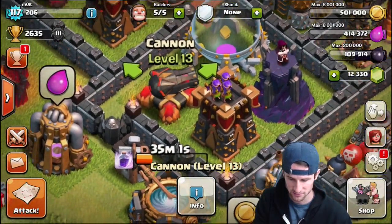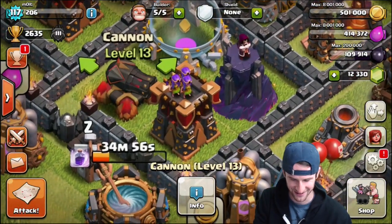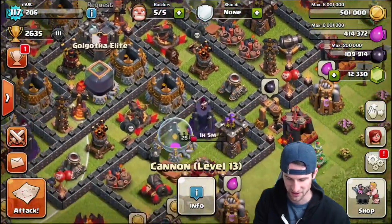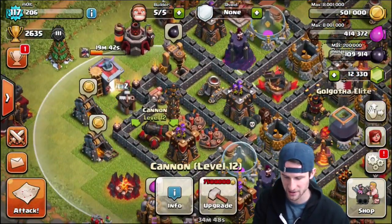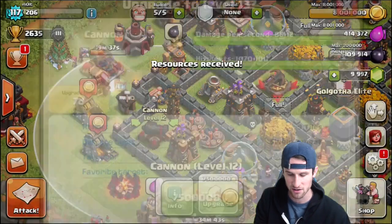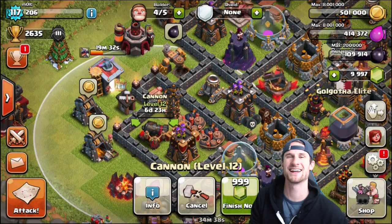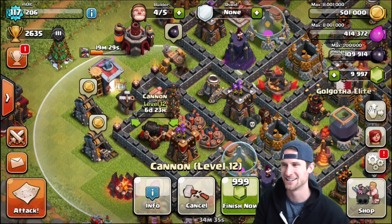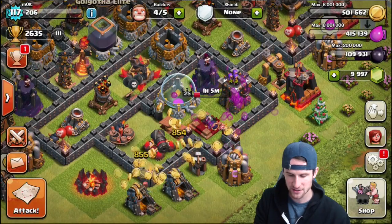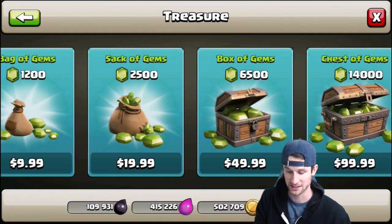Whoo! Why is it pointing inward? There it goes — look at that thing, that looks freaking awesome. That thing looks absolutely absurd. Let's go ahead and upgrade this other one right over here. We've got to go back up in here guys and fill up our gold storages. We're not going to upgrade all of the cannons. Did you see that — it was a thousand and then after the first second went down to 999? That's funny. So we're going to go ahead and upgrade that one.